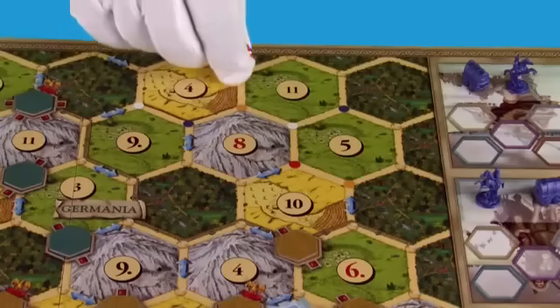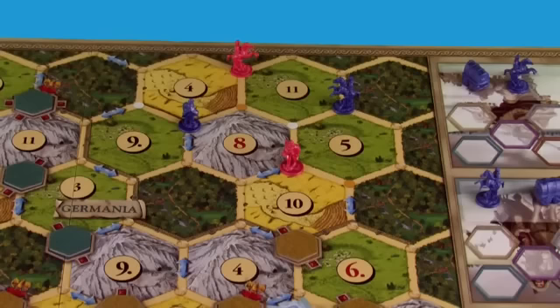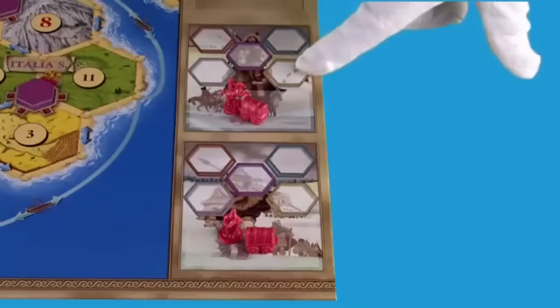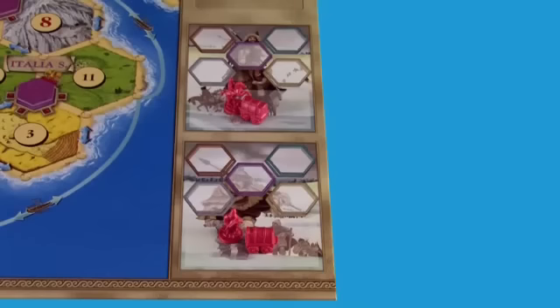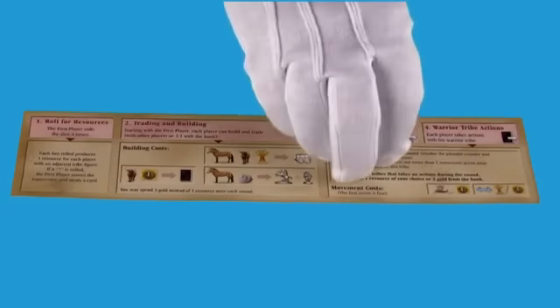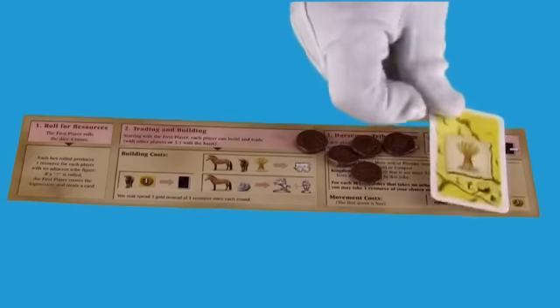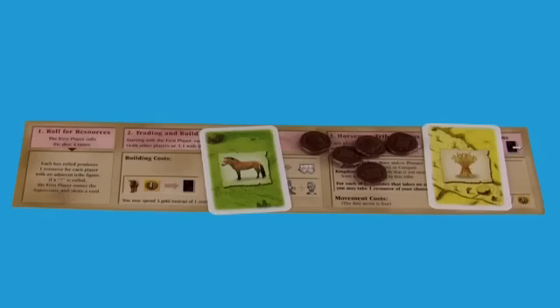Each player places a horseman and a warrior figure on the dots of their color east of the lines — either figure can go on either dot. These figures represent the horseman and warrior tribes in the boxes at the side of the board. Each player gets a round overview card with a quick reminder of the rules, five gold, a grain card, and a random pasture card — it's either cattle or a horse.